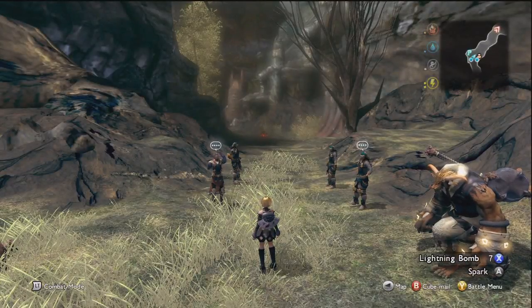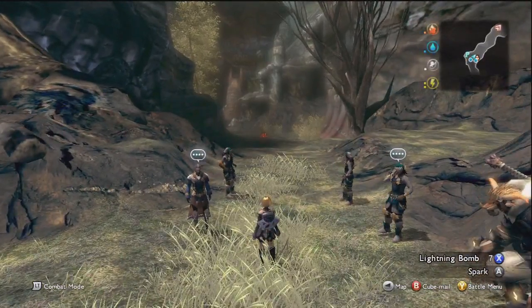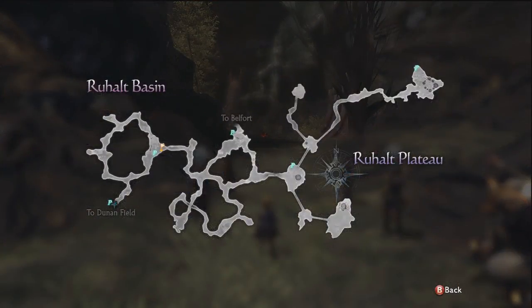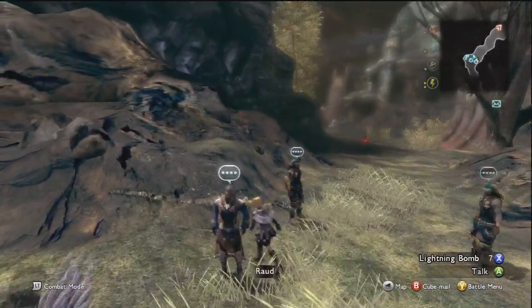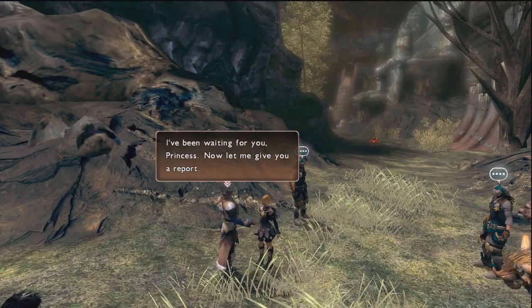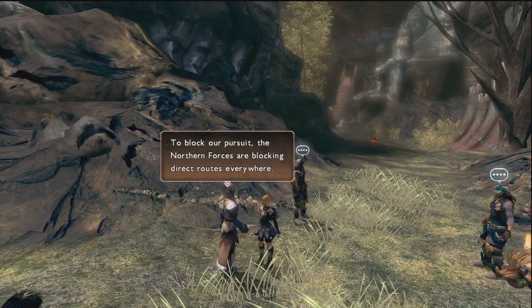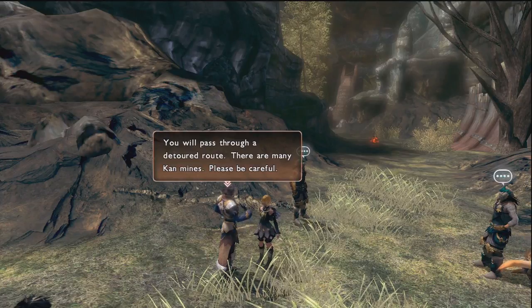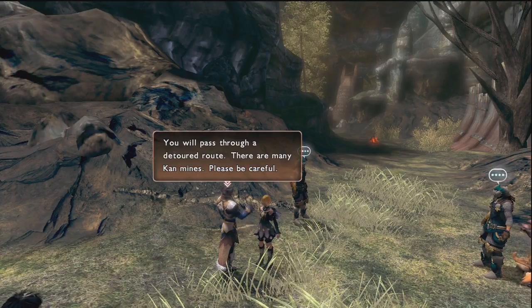Rue is absolutely crucial in this area — I'm most likely going to be controlling her the entire way through. Pulling up the map, you can see this is a huge, snaky and winding area, and the northern forces have cut off a lot of the routes. We're going to have to take a detoured route through the area. Raoud confirms the northern forces have blocked direct routes everywhere, and we'll have to pass through detoured areas with many con mines.